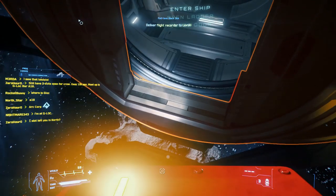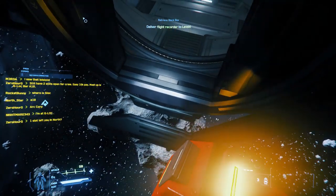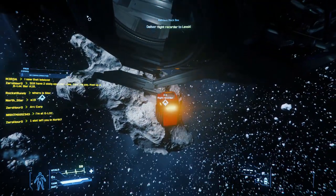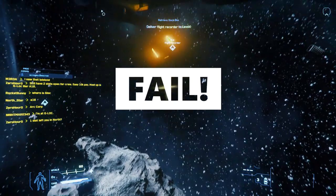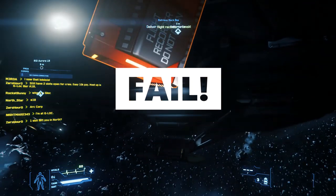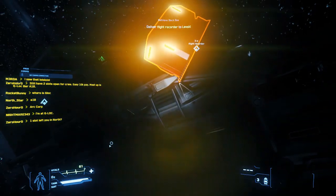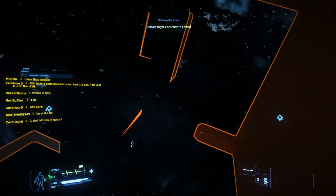This is the tricky part guys — entering the ship with the box. I'll try to drop the box here, see if I can put it inside... and no, that is a fail. That's not gonna work. In the past it was actually impossible to enter Auroras with boxes, so that's why I'm doing this.